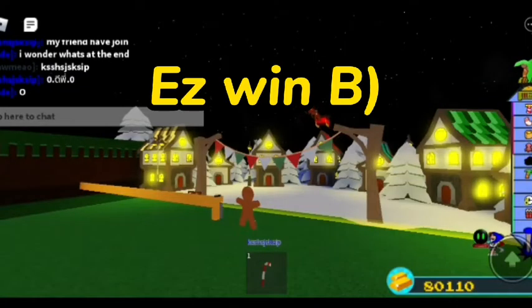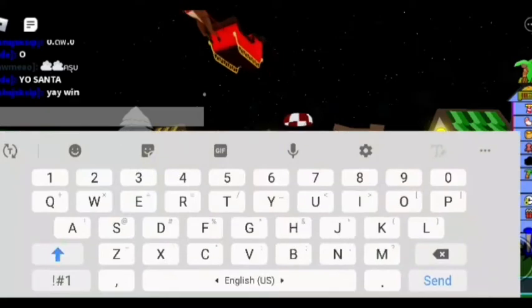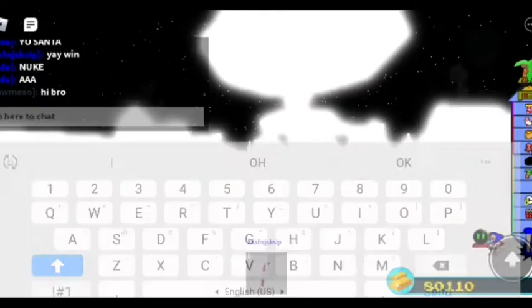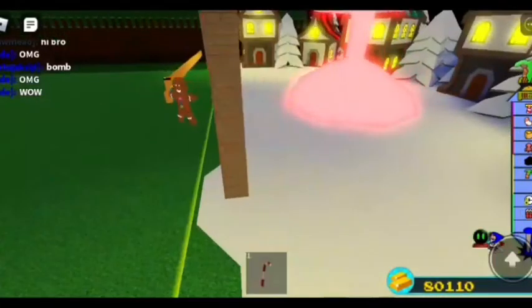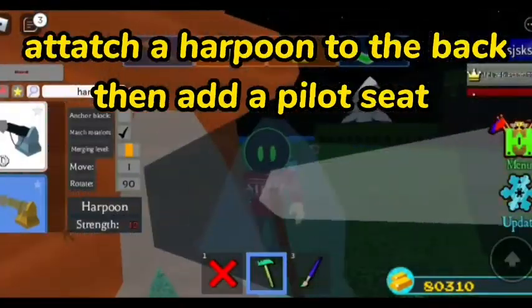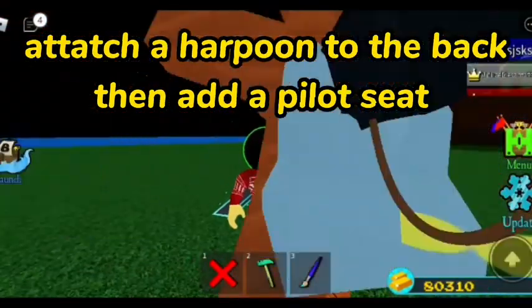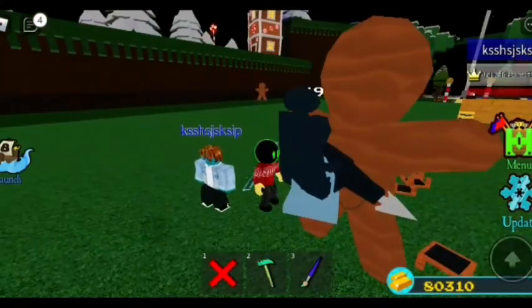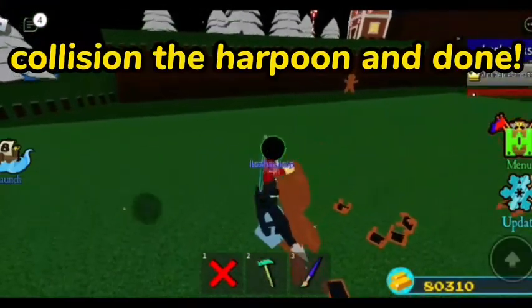Easy win! If you want to ride the gingerbread man, attach a harpoon to the back, then add a pilot seat. Collision the harpoon and you're done.